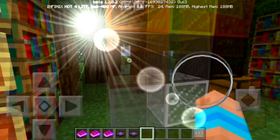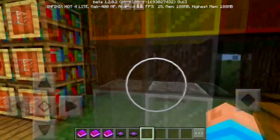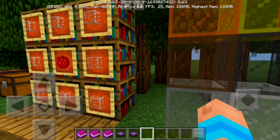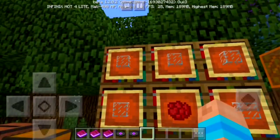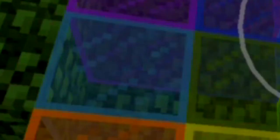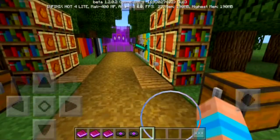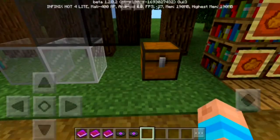The best part of this update is the stained glass — I've been waiting for this a lot because normal glass isn't that fun. This is how you color it: you put some glass all around the crafting grid, then put some dye in the middle and it creates red, yellow, orange, green, blue — everything.